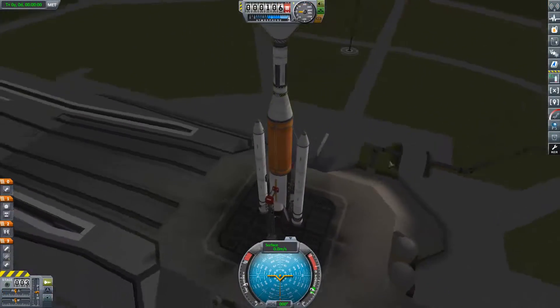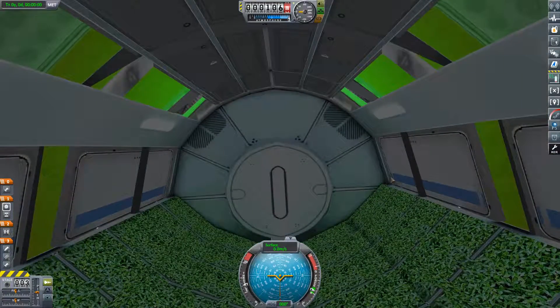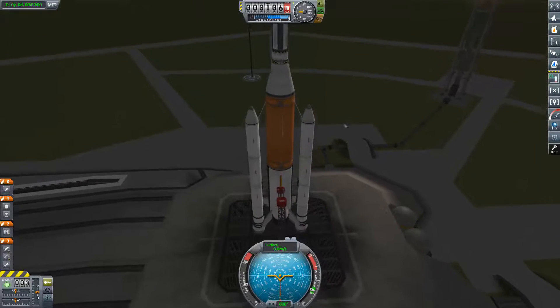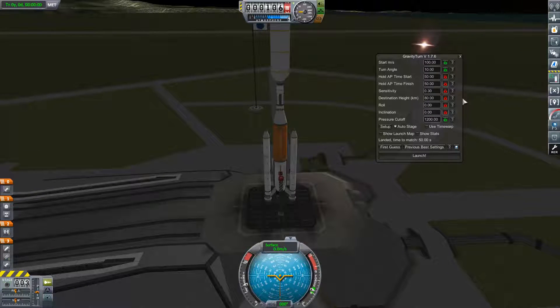Here we are with what I think is the biggest rocket I've tried to launch so far. I'm not sure exactly how big or heavy it was, but it's got the greenhouse up there because we still need to do that - we have a contract to harvest food in space. Also sending the new tug up. I'm going to leave the roll as-is because as was pointed out in the previous video, putting these rockets on the sides means they should be on the sides when the craft leans over rather than top and bottom.